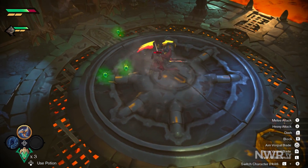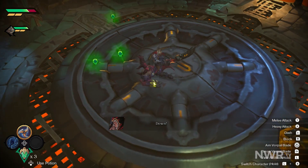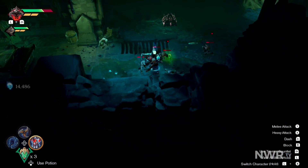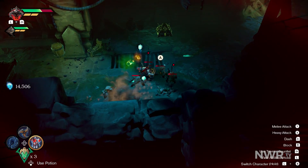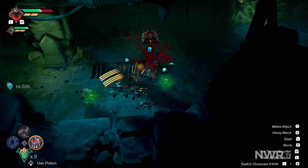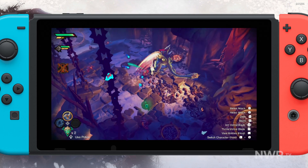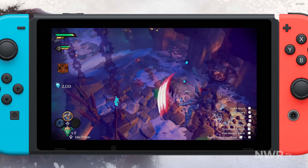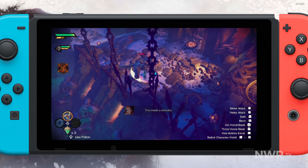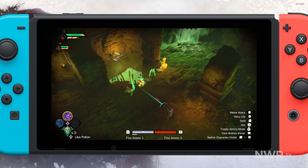One of these weaknesses comes in terms of handheld resolution. Darksiders Genesis, like a lot of Switch games, makes use of variable resolution. While docked, this appears to sit somewhere around 720p — while not as sharp as other platforms, it is perfectly serviceable. Handheld, however, can drop much lower. Thanks to the art design of the Darksiders franchise, most of the characters are quite bulky and read well even at a lower resolution. However, some smaller enemies can become a real problem in hectic situations.